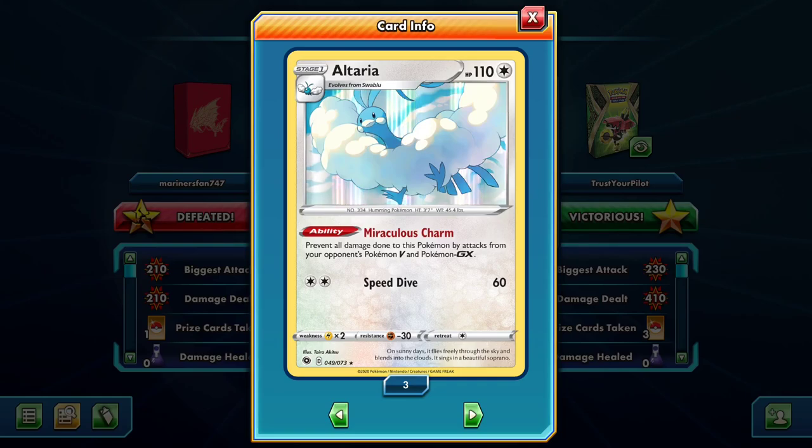Two Altaria would probably be smart, because if they do use the six-energy Charizard attack with Mew VMAX, that's the only way they can knock out an Altaria — and then you have another one waiting for them. Decide for yourself whether you want an attacking build or just rely on Altaria and hope they concede like they did in my game.